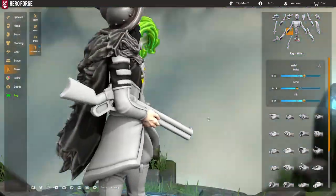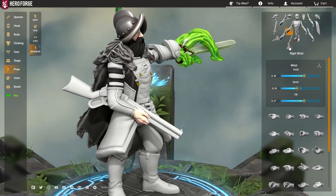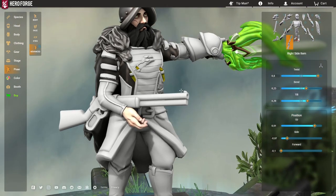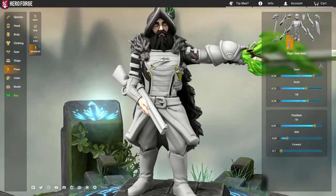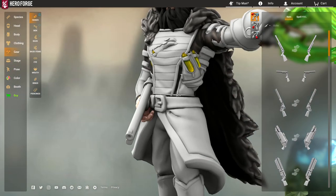Now it looks like this character is just kind of carrying the rifle against his hip. Exactly how you want to pose this you can edit pretty freely. And this doesn't have to be guns only — it might be most applicable with rifles, but you can do this with any big item in the side gear slot.